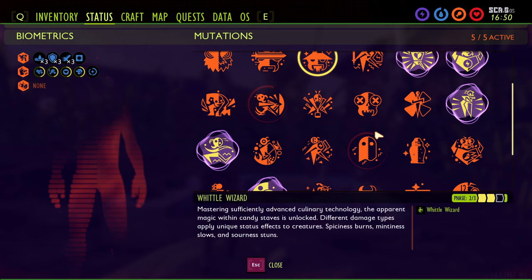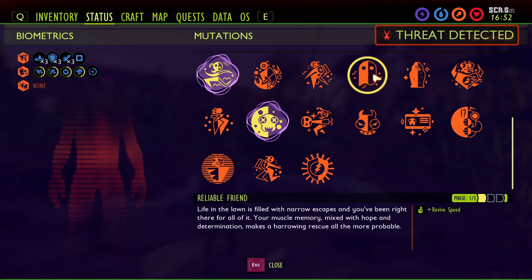Basically, make sure you have all 33 mutations unlocked. You're not supposed to need Reliable Friend, so hopefully you don't have that issue — and if you do, hopefully it gets resolved or you can find someone to load in with you.